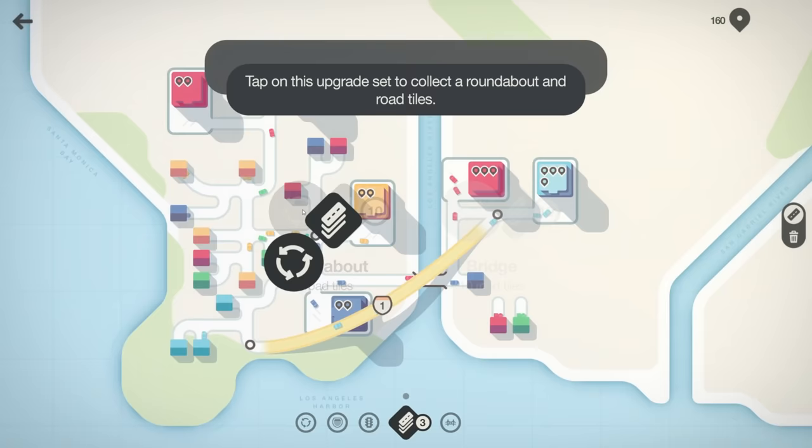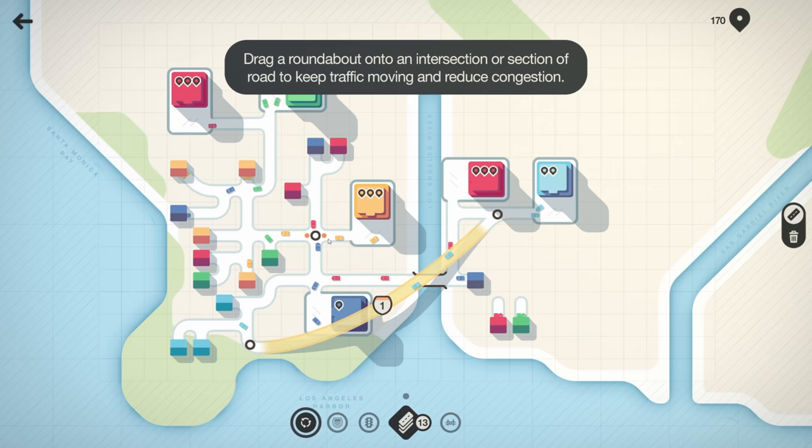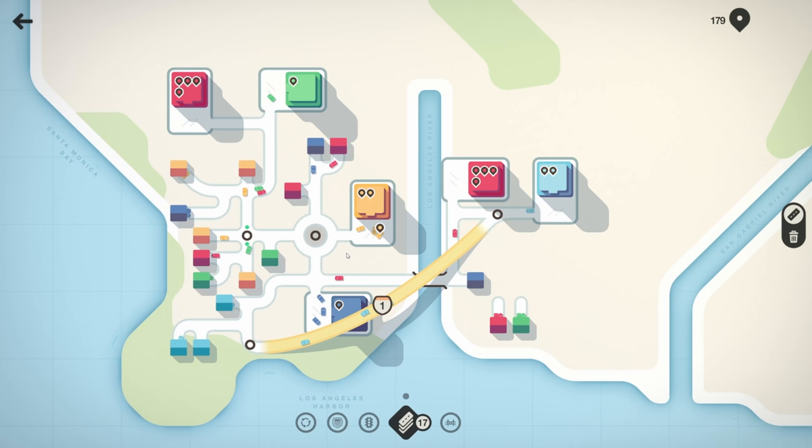There is a roundabout! Tap this upgrade to collect roundabout and road tiles. Drag a roundabout onto an intersection to keep traffic moving and less congested. This spot right here — yes, that's a good roundabout spot. And then we have a traffic light we can throw in right here. Perfect.